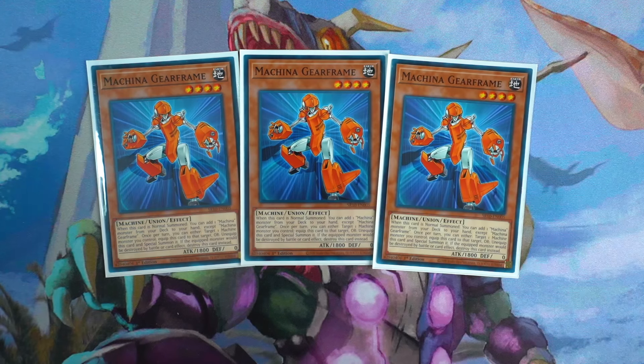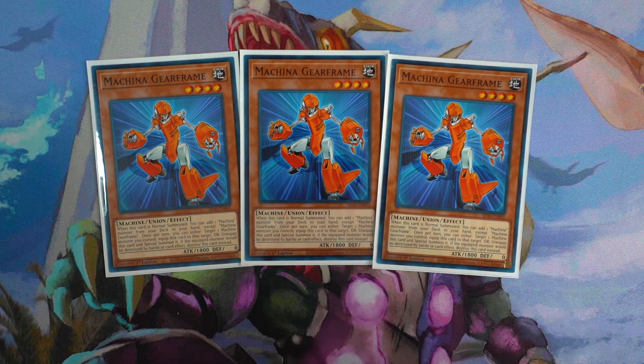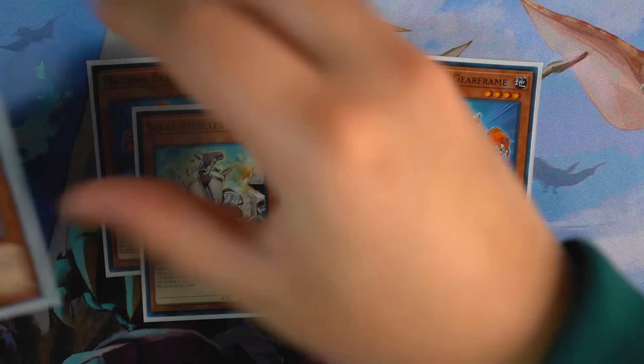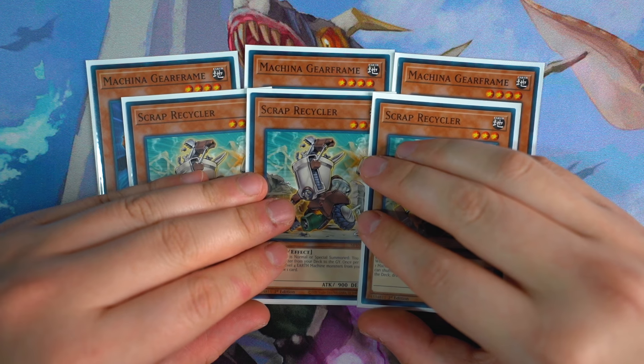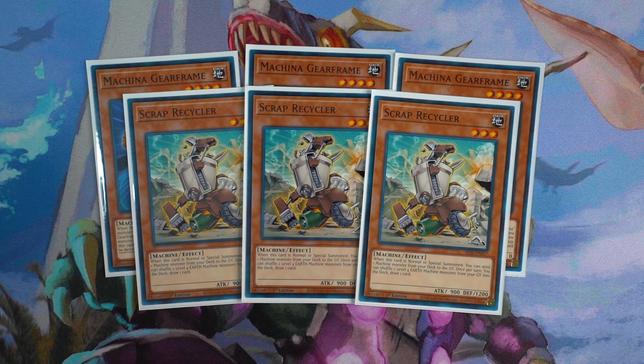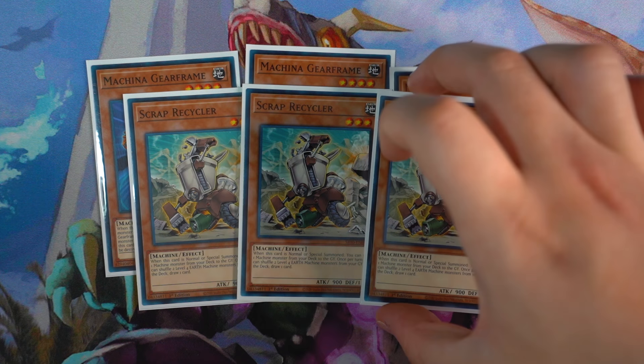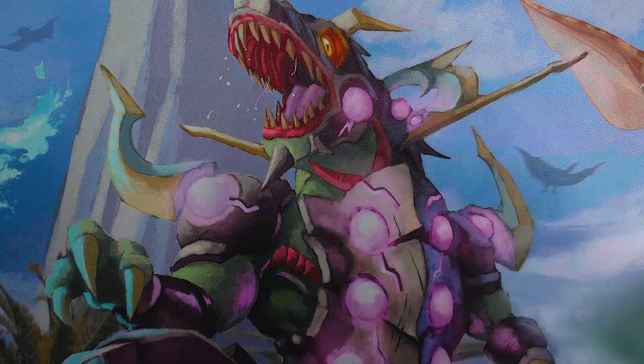Next up for your best normal summons: triple Machina Gearframe. Super nostalgic to see this card again. When this card is normal summoned, you search any Machina monster directly from your deck to your hand — very self-explanatory. It's also a union monster, so you can equip it to a Machina monster, and if the equipped monster would be destroyed by battle or card effect, you destroy this card instead. Triple Gear Frame is absolutely mandatory. Also mandatory: triple Scrab Recycler. When this card is normal summoned, you dump any Machina monster directly from your deck to your graveyard — it doesn't matter what level, it's a free dump. Sending cards to the graveyard is crucial. Its recycling ability also comes up: if you have two Gear Frames in the graveyard, shuffle them into the deck to draw one card.